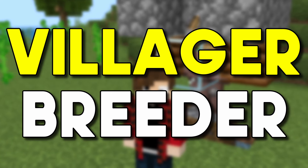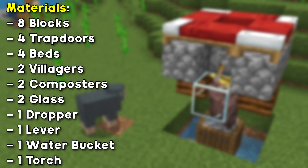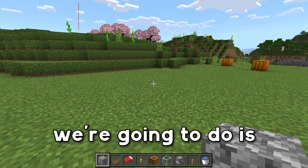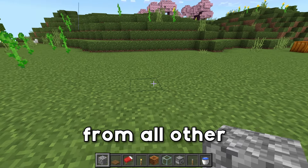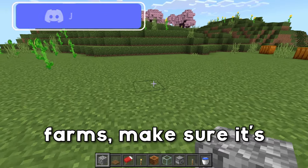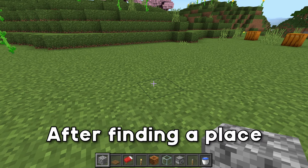This is the easiest villager breeder for Minecraft Bedrock, and as always there will be a world download in the description. The first thing we're gonna do is find a place to build the villager breeder and make sure it's at least 150 blocks away from all other villagers and villages, and especially iron farms. That way you don't accidentally break your iron farm.